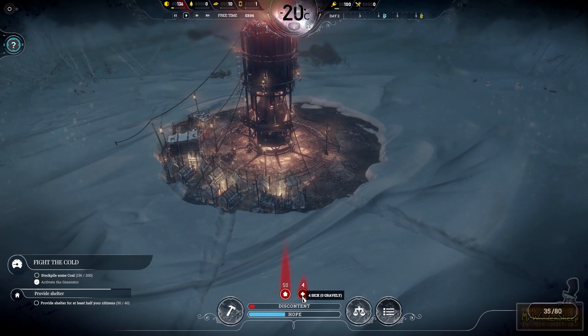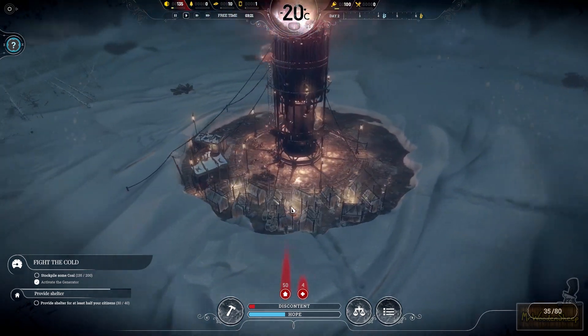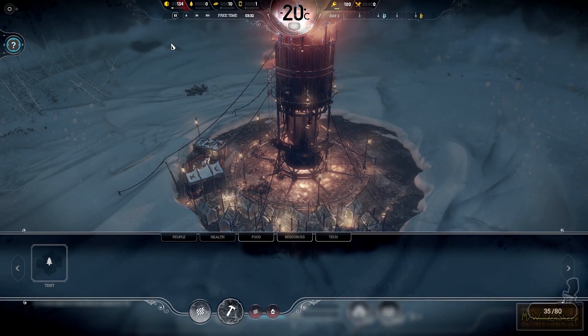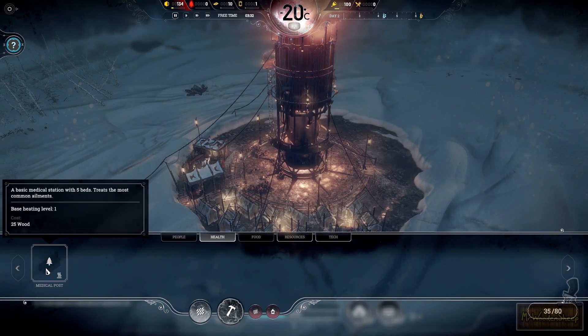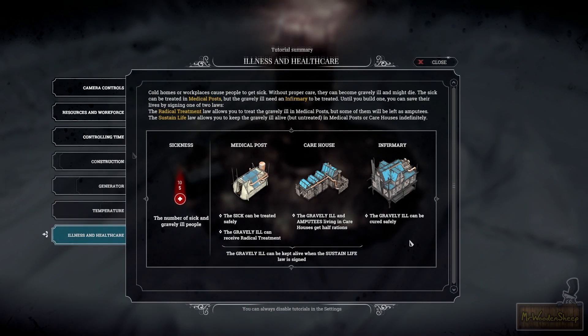Our sick people count is going up. People who are gravely sick, shown in brackets, are in a much worse state. You can build medical posts which treat the most common ailments. For people who are gravely sick you need something else — infirmaries — which will fully heal them. But that takes time to build and resources, so you can also pass laws which allow gravely ill to temporarily stay in the medical post.